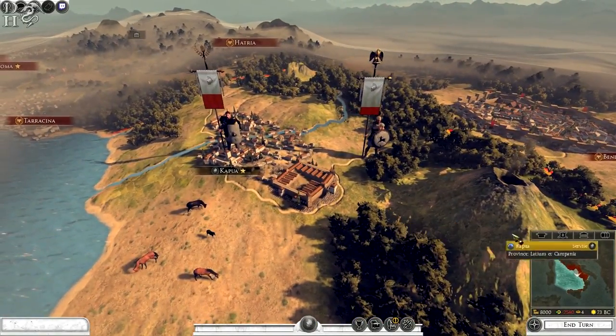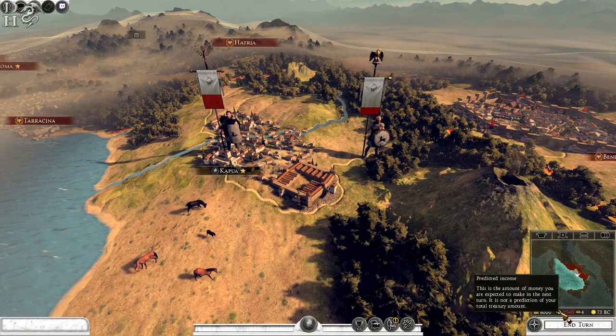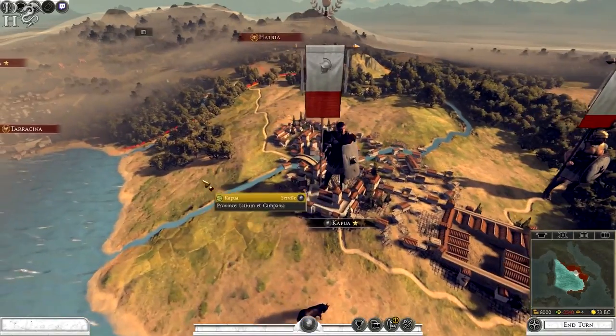They got walled off there, and those who did escape were butchered by Pompey Magnus returning from Iberia. Anyway, back to the mod — there are some economic problems visible here: predicted income is minus two thousand five hundred and forty, but food surplus is plus four.